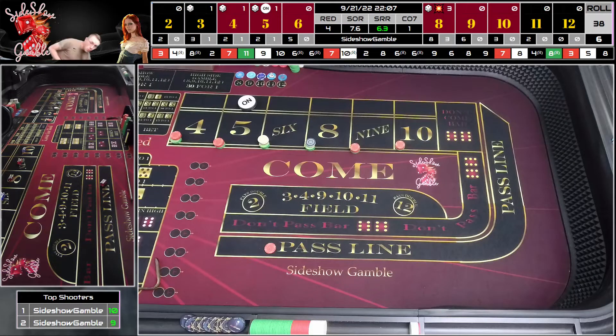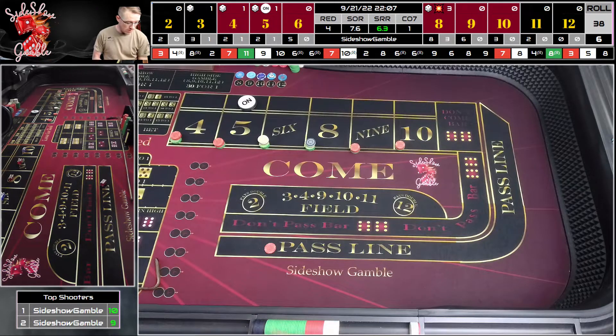Hey everybody, it's Chris from Sedgehog Gamble, and welcome back to the table. Today we're going to pick up on part two of the perpetual press, the table max. As we did at the end of the last video, we know we're $331 in profit right now if we pull everything down, but we're not. We're on the five last, just got through a recovery. We're going to continue right where we left off, starting with the $2,000 bankroll.